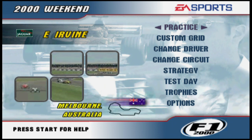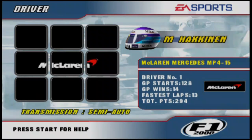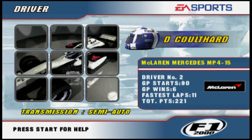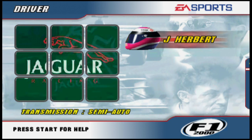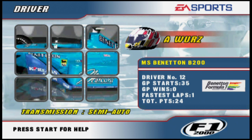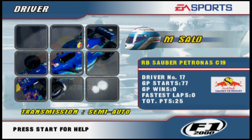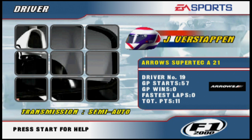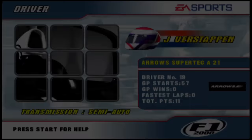We go into the weekend now, doing a race in Monaco driving as Eddie Irvine. Let's go through the drivers in F1 2000: you could have Mika Häkkinen or David Coulthard in the McLaren; Michael Schumacher or Rubens Barrichello in the Ferrari; Jordan had Heinz-Harald Frentzen or Jarno Trulli; Jaguar had Johnny Herbert or Eddie Irvine; Williams had Ralf Schumacher or Jenson Button; Benetton had Giancarlo Fisichella or Alexander Wurz; Prost had Jean Alesi or Nick Heidfeld; Sauber had Pedro Diniz or Mika Salo; Arrows had Pedro de la Rosa or Jos Verstappen; Minardi had Marc Gené and Gaston Mazzacane; and finally BAR had Jacques Villeneuve and Ricardo Zonta.